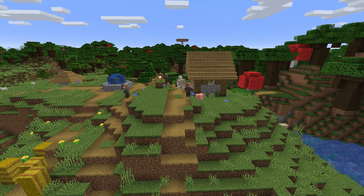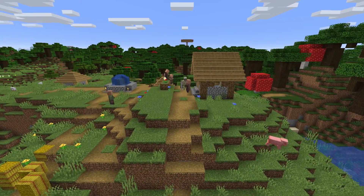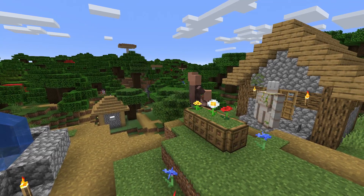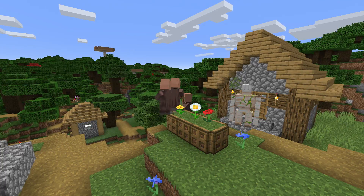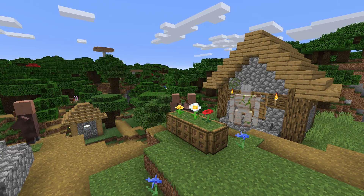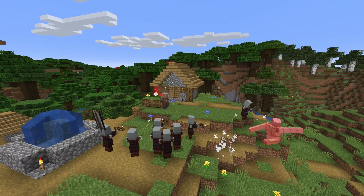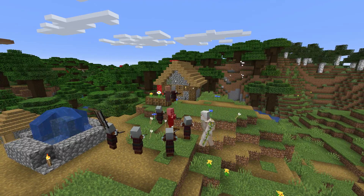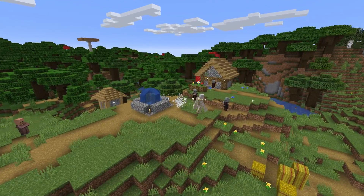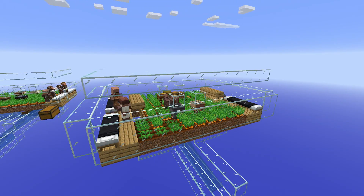Minecraft 1.14 is called 'Village and Pillage,' so it only makes sense to start with a farm directly related to that title. Farm number one is a villager breeder. The 1.14 update completely revamped villagers and their surrounding mechanics. Villagers now have brand new trades, brand new mechanics, a brand new purpose, and unfortunately brand new enemies. More than ever, your villages are at risk of getting absolutely decimated and emptied.